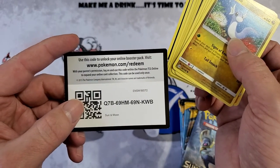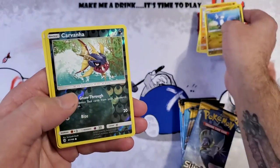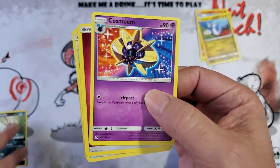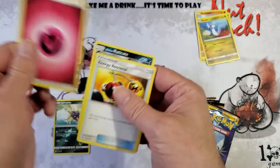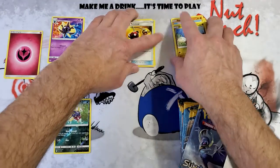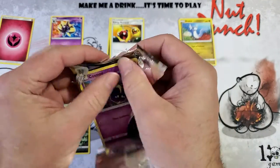Changing my policy on the codes — I know some people like to utilize those, so there you go. First pack: Carvanha reverse foil. Got Cosmog for our rare, energy, energy retrieval, Wishiwashi. Then Raticate for uncommons. My common stack is gonna grow, so I'll leave myself some room.